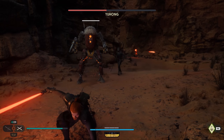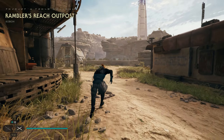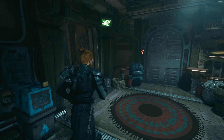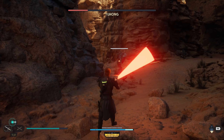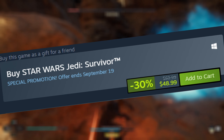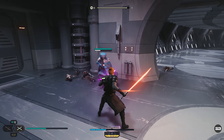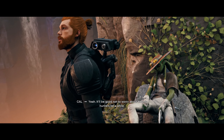The addition of DLSS definitely helps with that, though I do still notice some frame drops in some of the more graphically intensive areas, like the hub on Koboh for example — frames still get a bit dicey there, but compared to launch it's still way better. I'll also point out that as I'm making this video, the game is on sale until September 19th on Steam, so if it's a game you've been holding out for, now is probably a good time to finally check it out. Performance aside, I think this is a great game.